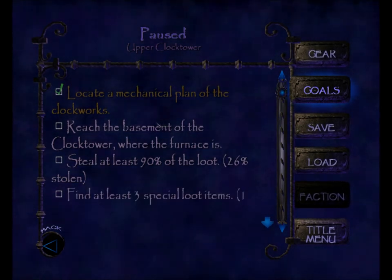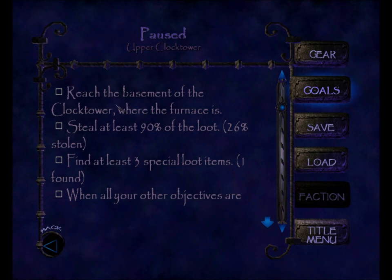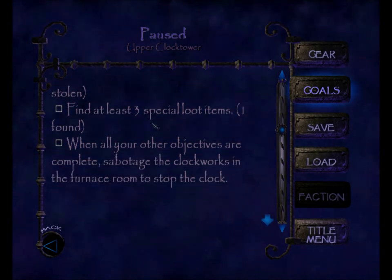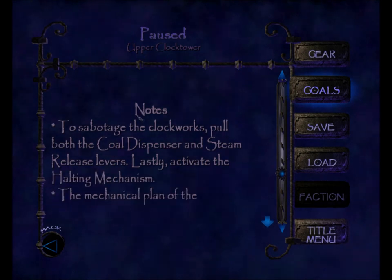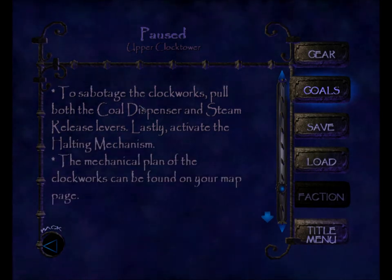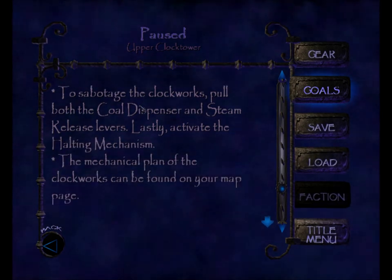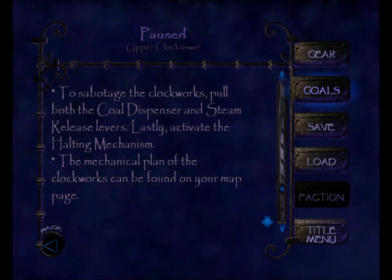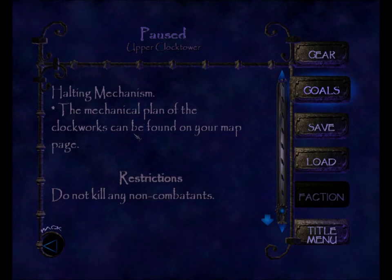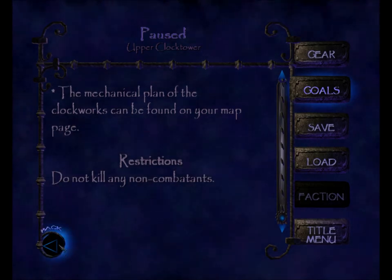It gives us an objective: reach the basement of the clock tower where the furnace is. It also gives us a couple of notes. To sabotage the clockworks: pull both the coal dispenser and steam release levers. Lastly, activate the halting mechanism. The mechanical plan of the clockworks can be found on your map page.